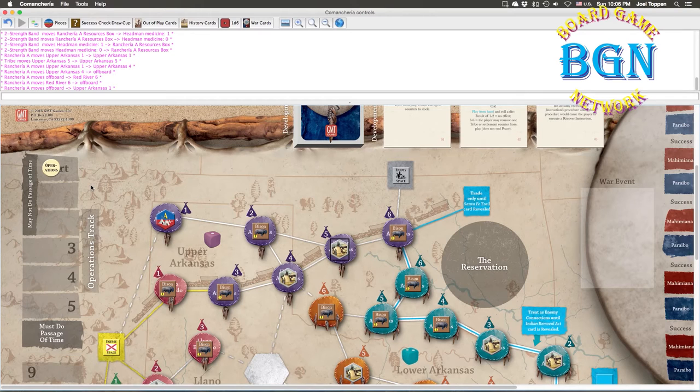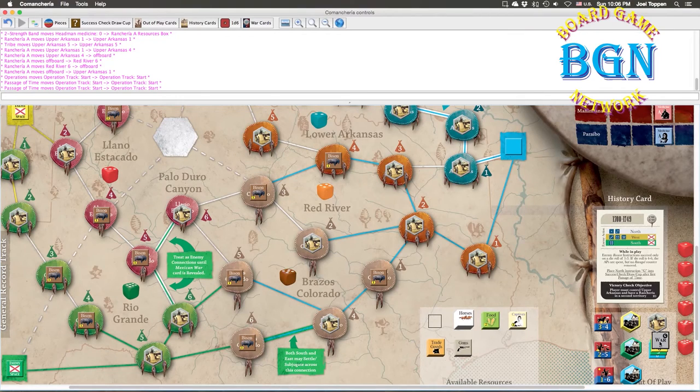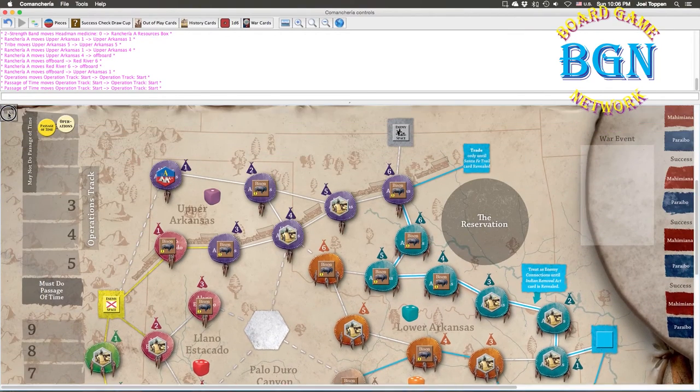You have three operations you could potentially do at the start. You cannot do Passage of Time because of where the operations marker is — when it's in an unnumbered space, Passage of Time isn't available. So right off the bat you can't do that.